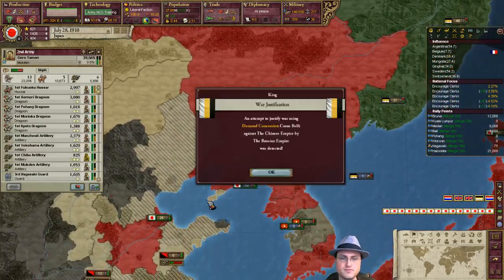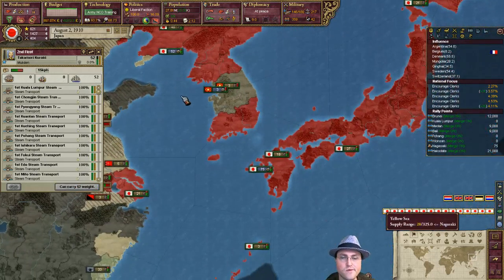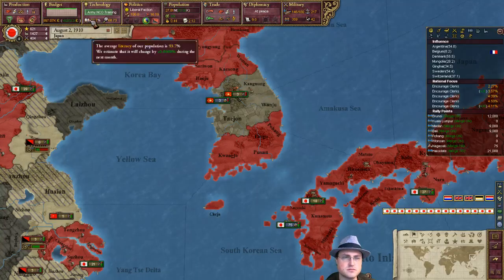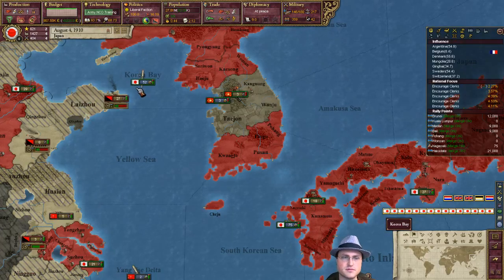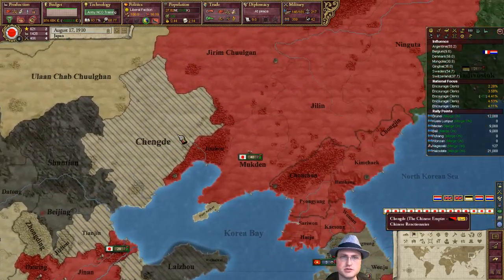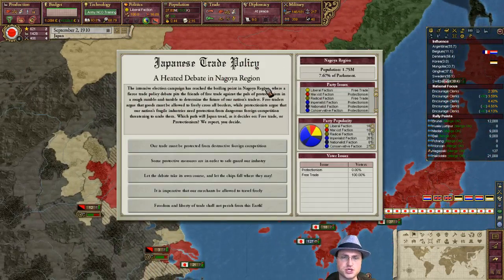Demand concessions against the Chinese by the Russians — that's very interesting. We still don't have dreadnoughts? Steam turbine ships — yeah, that's kind of important. Secularism — just going to keep moving that direction. All the political turmoil does have a chance of raising militancy overall, but I think we're mostly okay. So if Russia declares war on China, what's that going to mean for us?